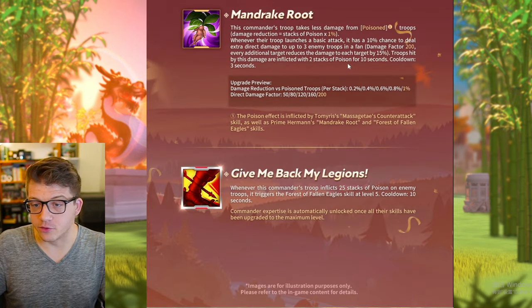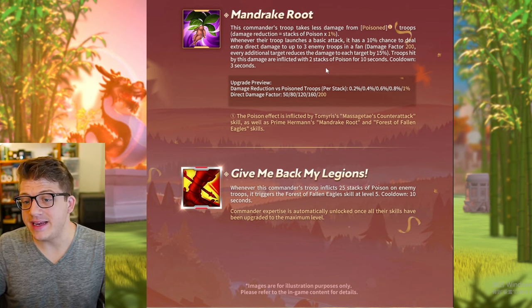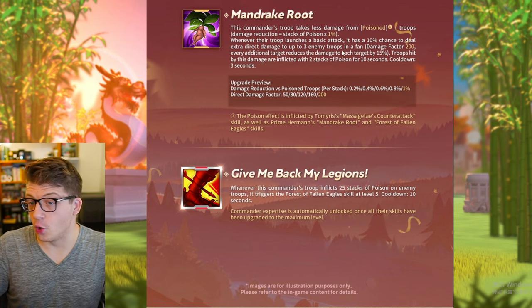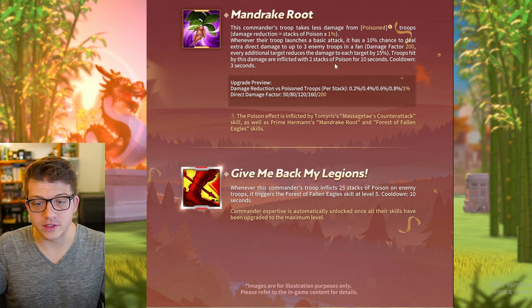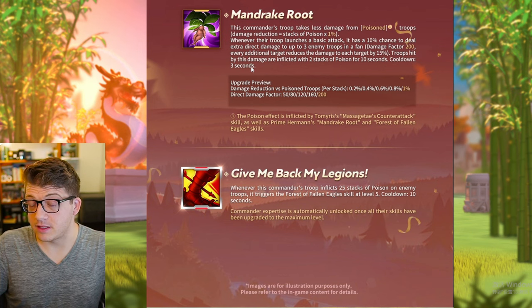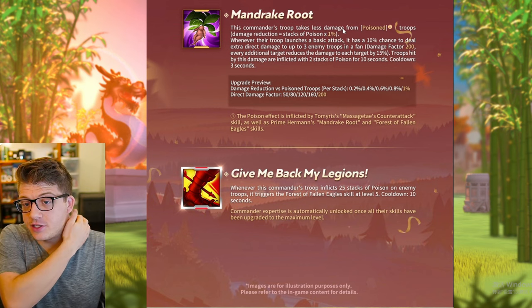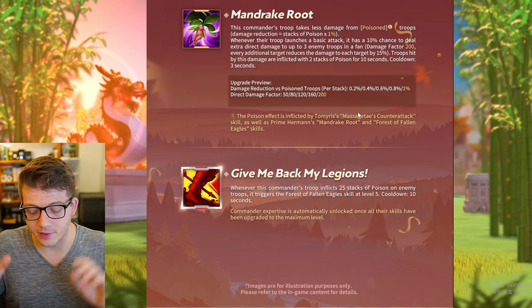With Mandrake Root, nothing has changed. You have a 10% chance to deal a three-target AOE — it is a fan-shaped AOE according to the text — with a 200 damage factor, and each person hit also takes two stacks of poison for 10 seconds. This only has a three-second cooldown. The first part of the skill has not changed: anybody with 15 stacks is going to take 15% less damage.